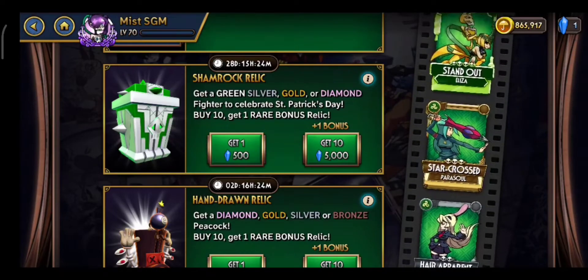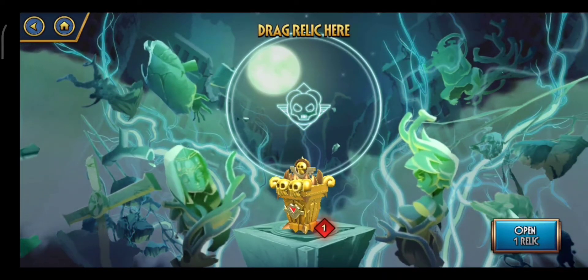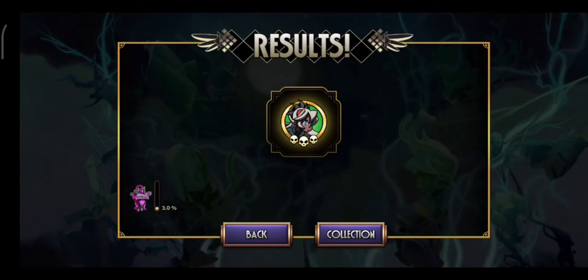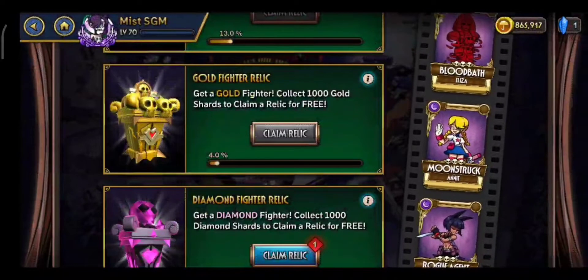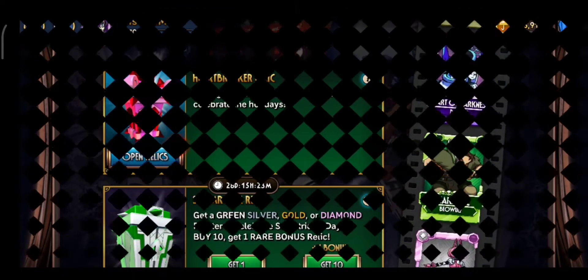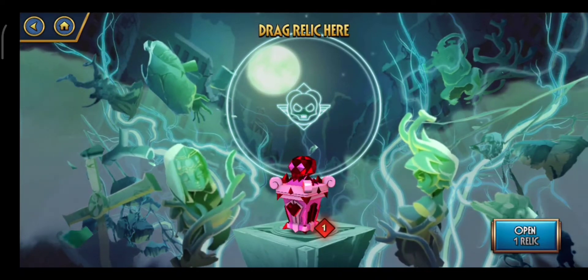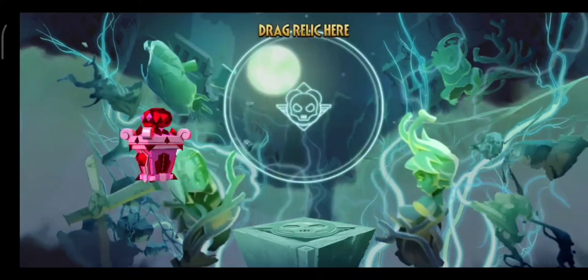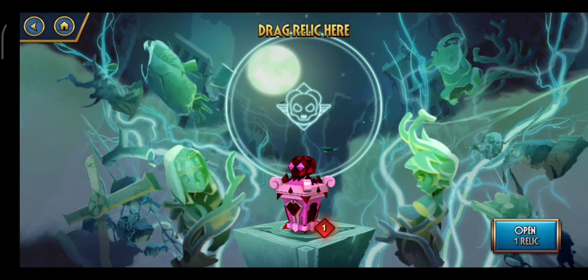Not the best, but I'll take it. Next one is a gold fighter relic, and we'll be opening two diamond relics in this video. Another Windswept — I'll take that. So we're gonna open up the diamond fighter relic and the Heartbreaker relic. I hope I get a duplicate Trashique or something really good. I'm gonna shake them up in a circle for good luck — no idea what I'm doing, but here we go.